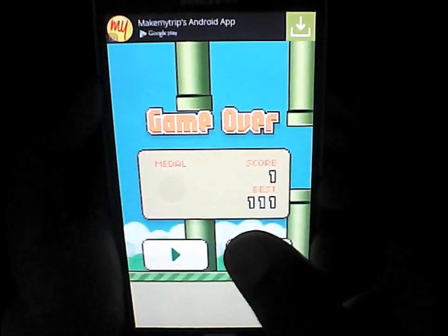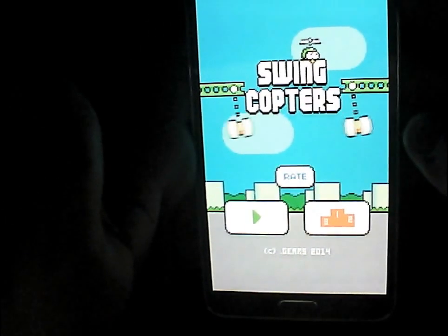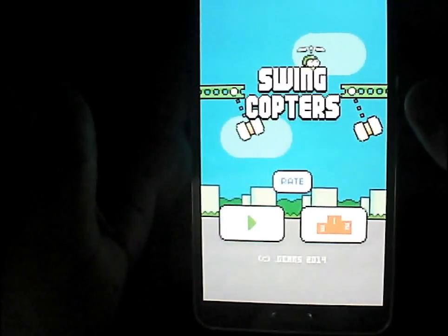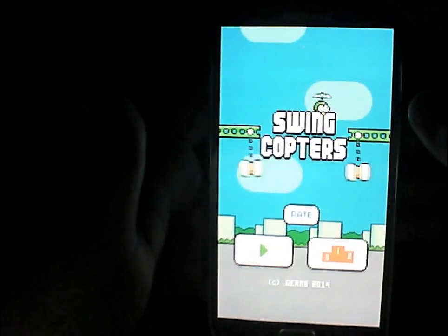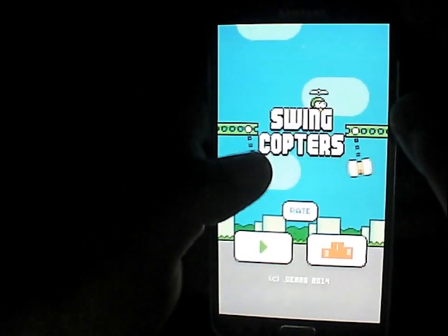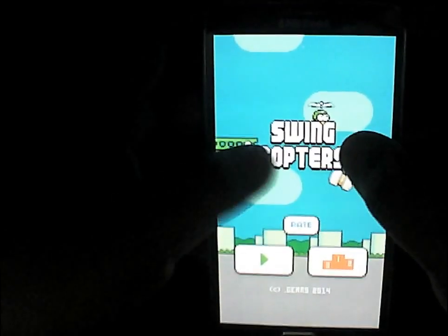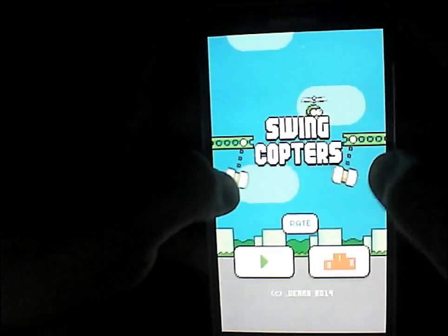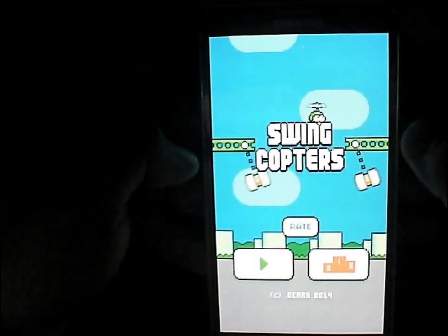Swing Copters is completely different from Flappy Bird. Let's see how it differs. This game is called Swing Copters and is the successor of Flappy Bird. The first thing you notice is a different character. The graphics used in this game are very similar to Flappy Bird. The obstructions are horizontal green bars, and you have one or two hammers which oscillate to and fro, making it difficult to pass through the small openings.